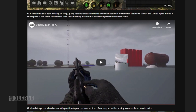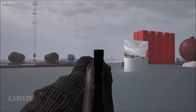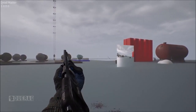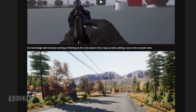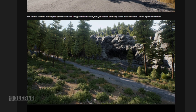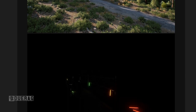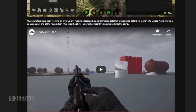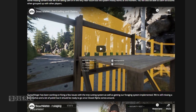Their animators have been working on tying up missing effects and crucial animation sets required before closed alpha. There's a sneak peek at one of the new civilian rifles that Haxorus has recently implemented — a video titled '1837,' which I believe is a Winchester. It's a very nice looking weapon. The level design team has also been fleshing out rural sections of the map and adding cave and mountain trails. They tease that they 'cannot confirm or deny the presence of cool things within caves' — so definitely check those out when the alpha starts. The cave photos are dark, but glow sticks are strewn about to help navigate, and image compression makes them look darker than in-game.